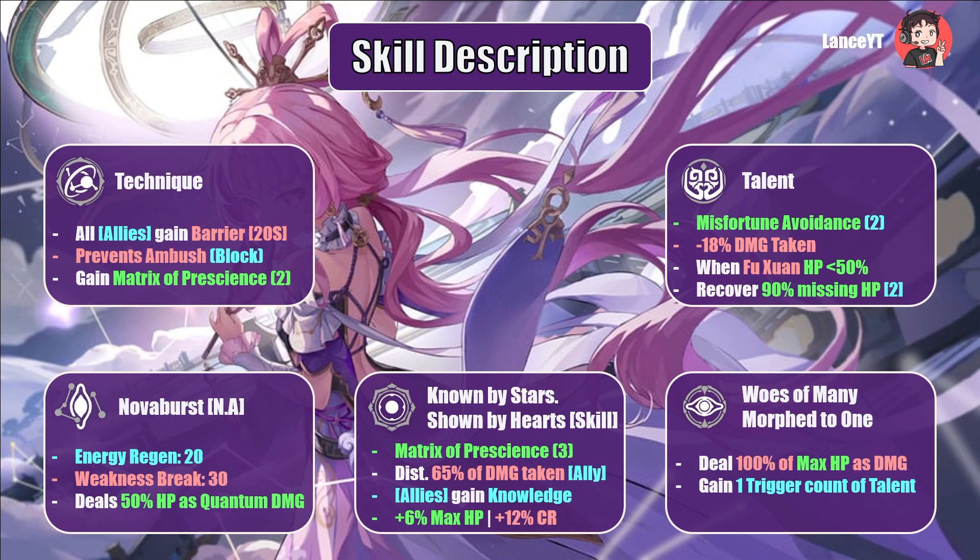Her talent grants Misfortune Avoidance for 2 turns, reducing damage taken by 80% team-wide. When Fuxuan's HP drops below 50%, it recovers 90% of her missing HP. This skill has a max of 2 trigger counts and has 1 trigger count by default. Her normal attack, Nova Burst, deals 50% of Fuxuan's max HP as quantum damage. Her skill, Known by Stars Shown by Hearts, grants Matrix of Prescience for 3 turns, distributing 65% of damage taken by allies to Fuxuan. Allies also gain the Knowledge passive, increasing their max HP by 6% of Fuxuan's max HP and boosting their crit rate by 12%. Her ultimate deals 100% of Fuxuan's max HP to all enemies and gains 1 trigger count of the effect granted by her talent — which is why you'd want some Energy Recharge, as more ultimates equals more chances of surviving.